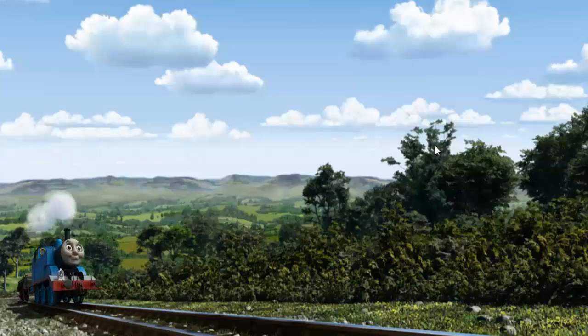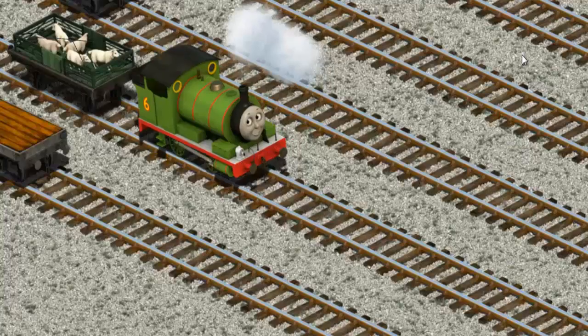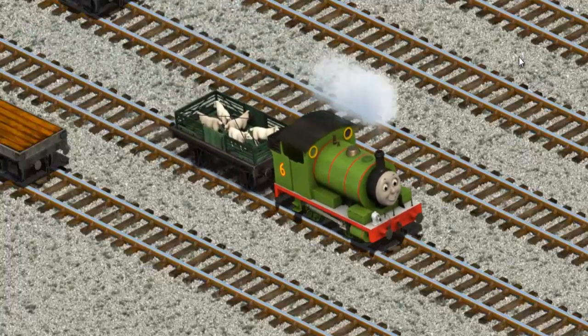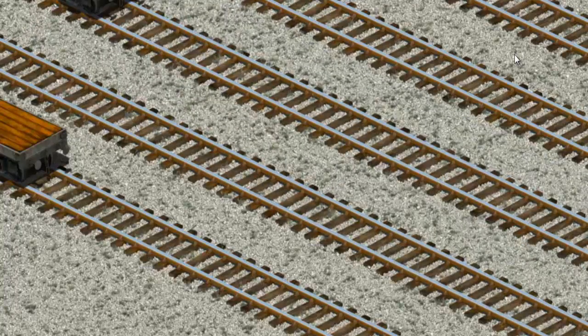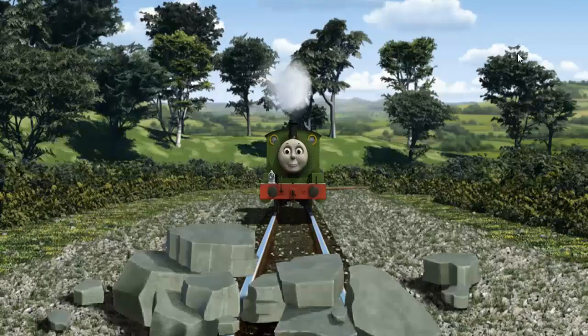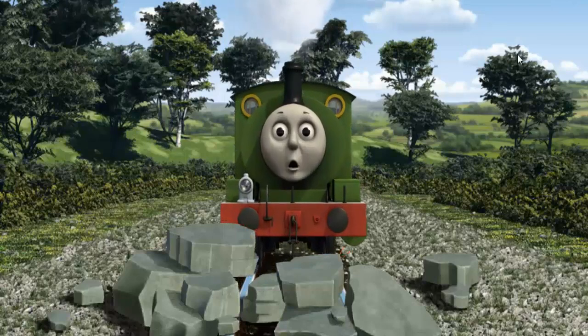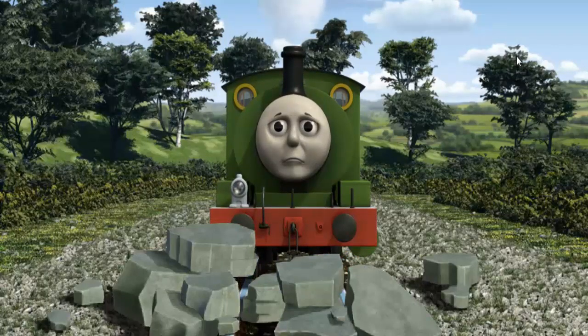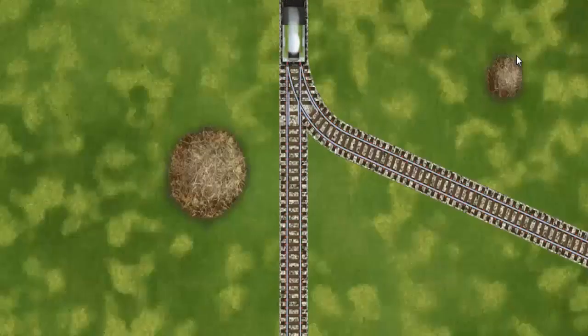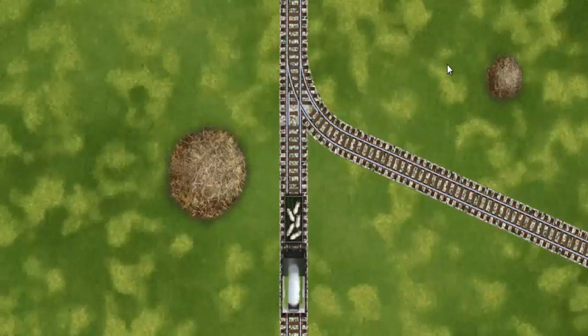Thomas and Percy pumped their pistons and puffed out of the docks. Suddenly Percy had to stop. He would have to go another way. Show Percy the track that goes nearest to the smallest haystack.